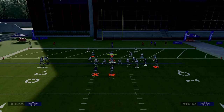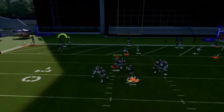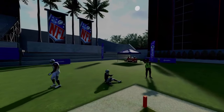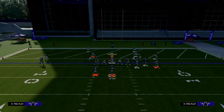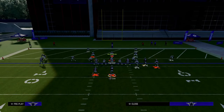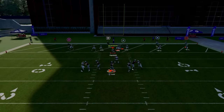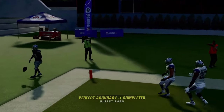The main thing on this red zone concept is the post route — it pretty much always beats man coverage. Just throw it with a pass lead down to the outside. Against cover two with hook zones in the middle, the defenders sit to the left and this receiver gets wide open in the back of the end zone.